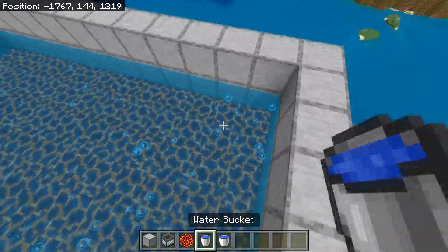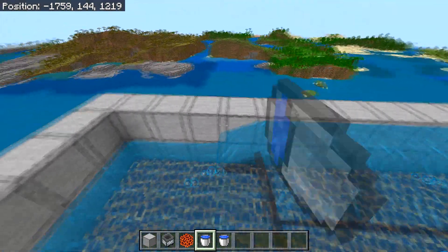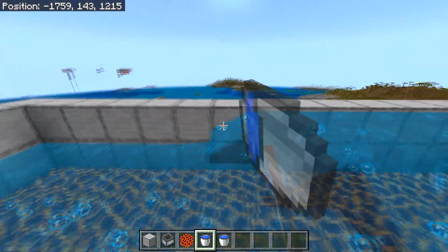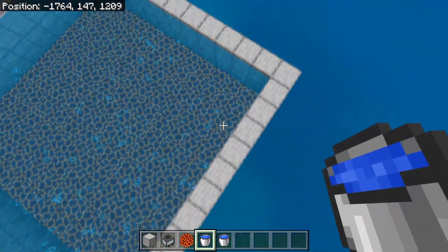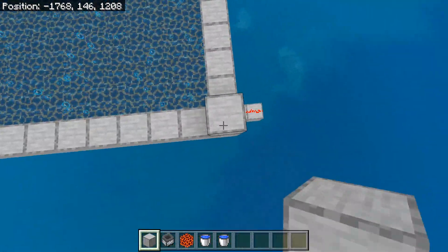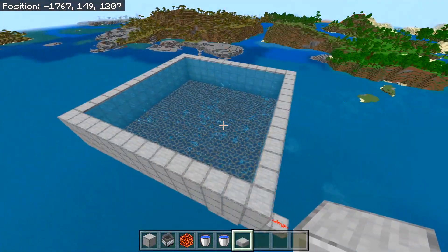Expand the wall by one more block upward, then place 12 water buckets on one side of the wall and do the same on another side. This should fill the new layer completely with water. Then expand the wall by one more block going upward again and repeat the same water-filling process.